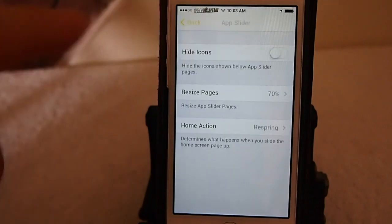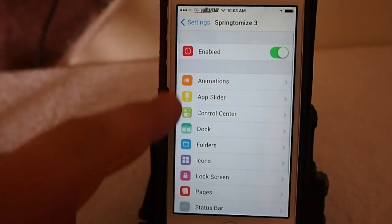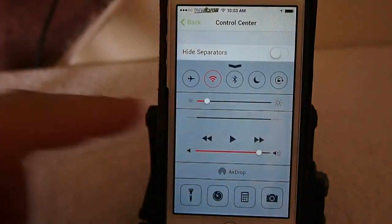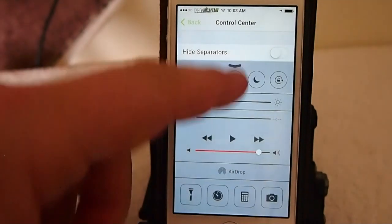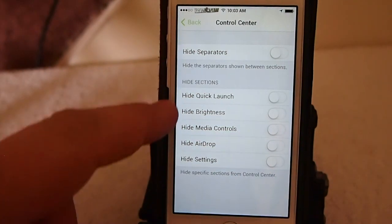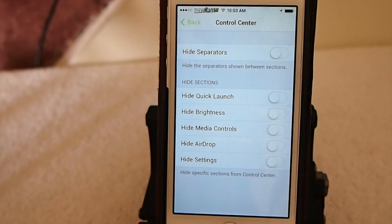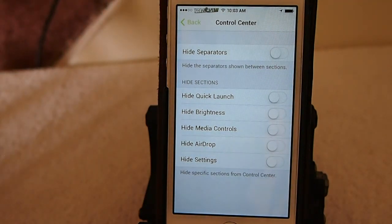On the lock screen — let's go back out and go down the list. You can change Control Center: you can have the separator bars there or not. You can hide anything you see here — quick launch, brightness, media controls. There was actually a tweak we reviewed not too long ago that did all that, though I can't remember the name of it right off the bat.